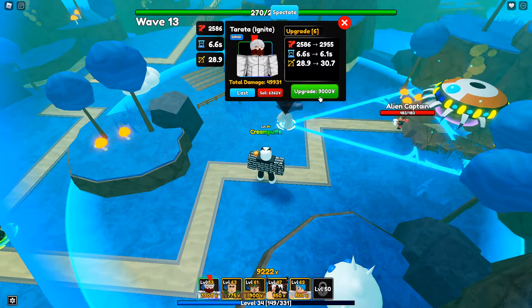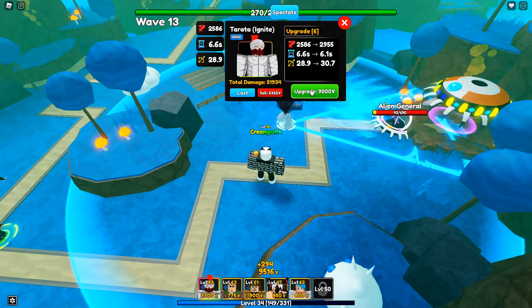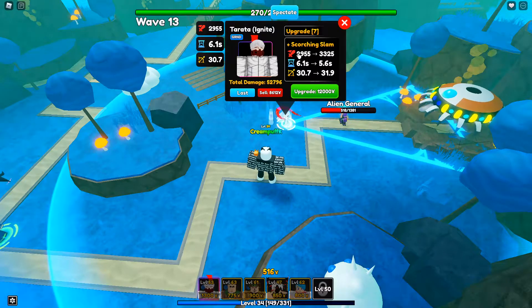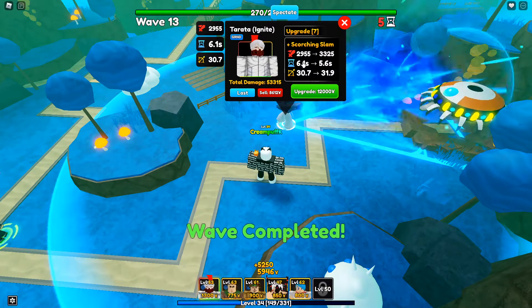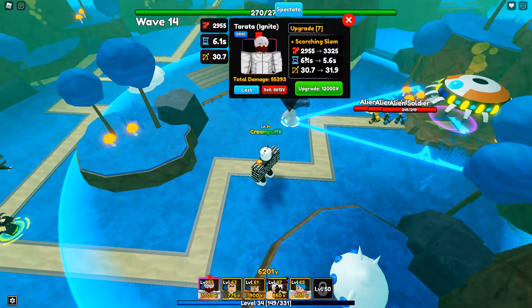You guys have to go into Infinite Mode to showcase these mythic evolved units. Let's go ahead and do the seventh upgrade now — still don't have maxed out stats yet. 2,955 damage, 6.1 SPA, 30.7 range. And there's that Scorching Slam ability for 12,000 yen — this ability is given when you evolve his mythic form.